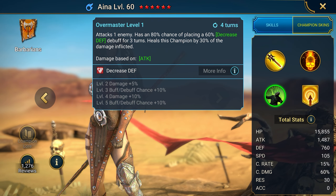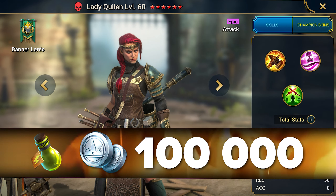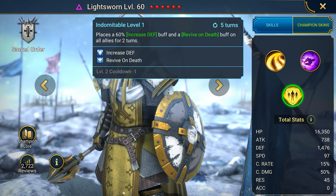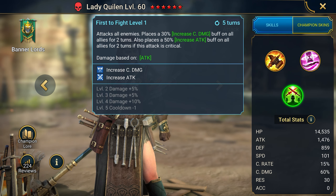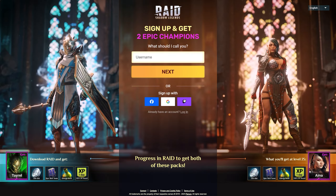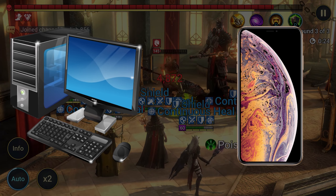Two champions in battle are a perfect match, as Tyrell weakens enemies and Aina finishes them off with her powerful attacks. The second link gives the champion Lightsworn, a support hero, and the damage dealer Lady Quillen at level 25. Lightsworn resurrects allies and provides a defense buff, while also having decent attack abilities. Lady Quillen fills her movement meter with kills and gives allies a critical buff — a good combination. Pick any bonus you want, but I would recommend Tyrell and Aina.